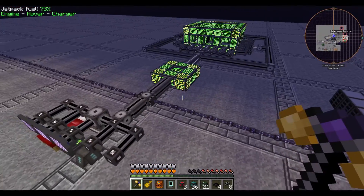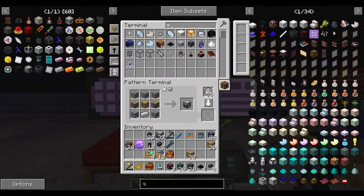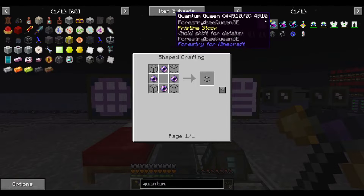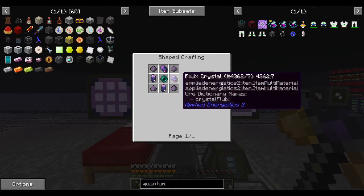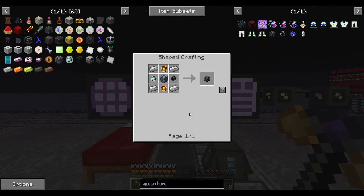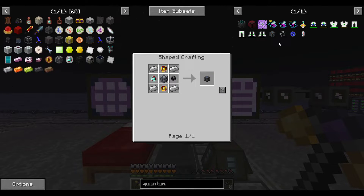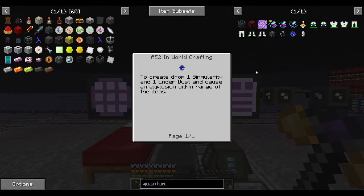For that I'm going to need a quantum ring. Let me make sure I can craft it — I don't want to use up a quantum core accidentally. The recipe looks fine — almost like the basic recipes. We need a quantum ring and a quantum entangled singularity, so let's start by building the ring and then I'll work on the singularity.